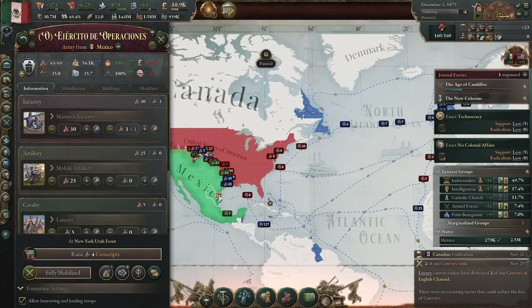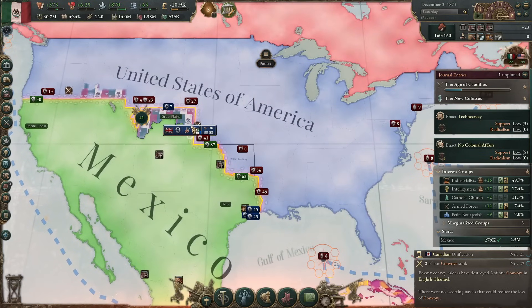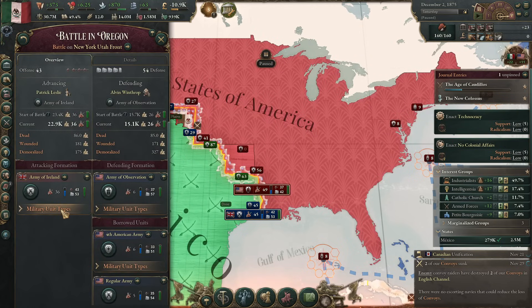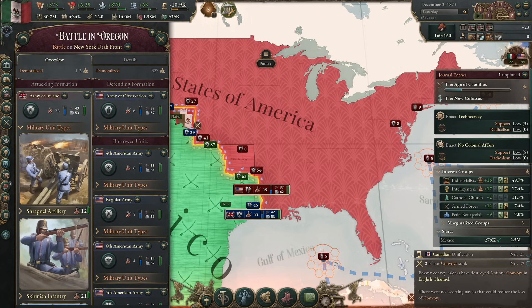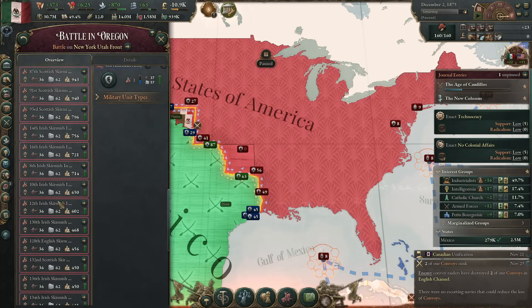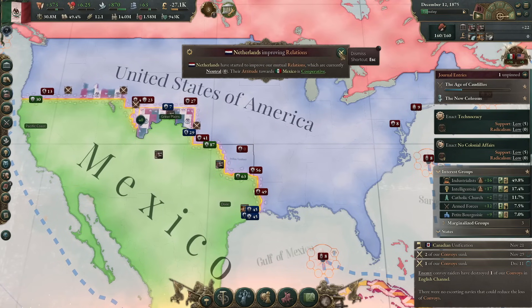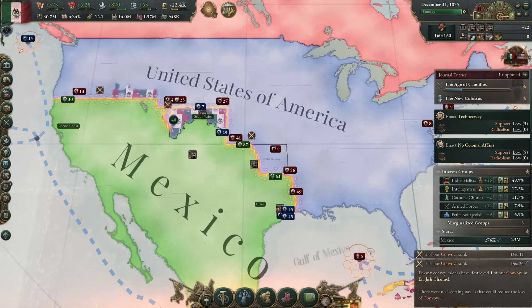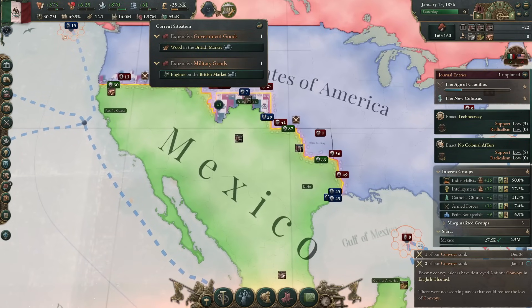Allow borrowing and lending of troops — I guess. Although if they're just throwing stuff at the front pointlessly, it's not going to feel great. I find out it's just the Army of Ireland. Presumably they didn't borrow any troops. Melbourne's improving relations. Northern Cape is gone. Market access keeps fluctuating a little bit but overall it's okay.